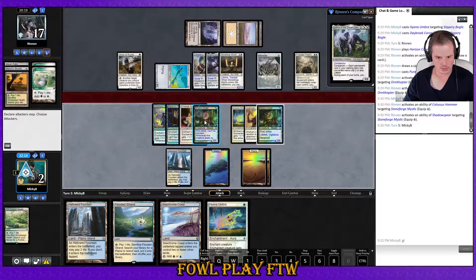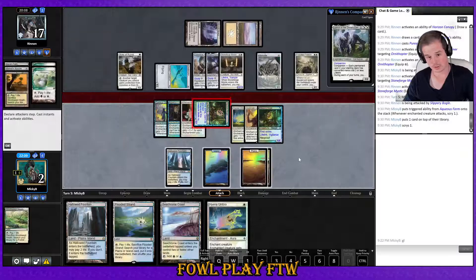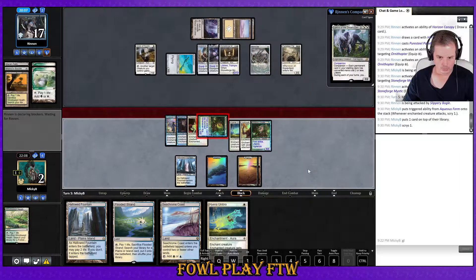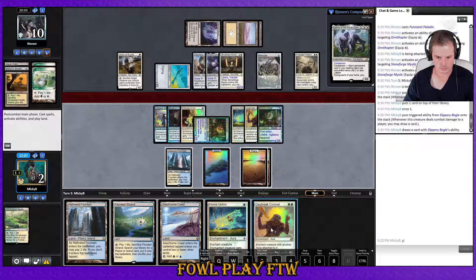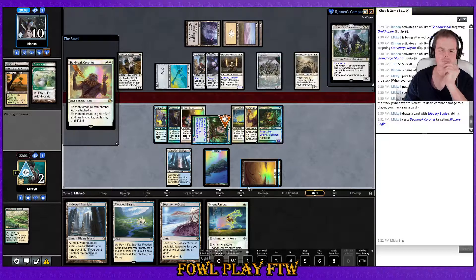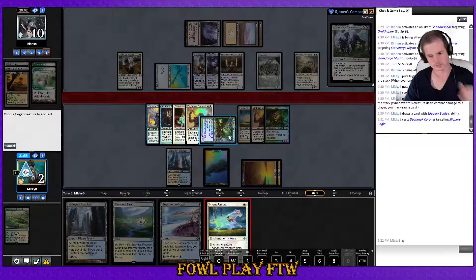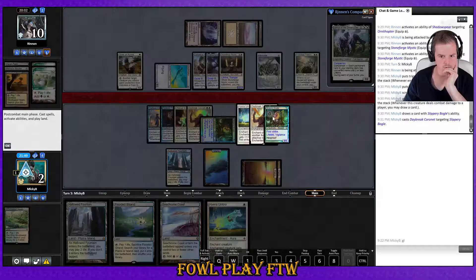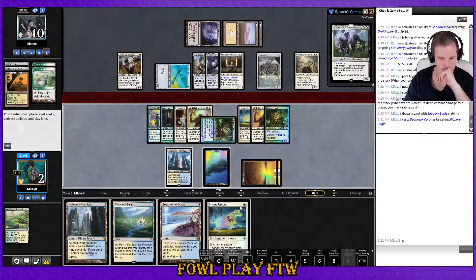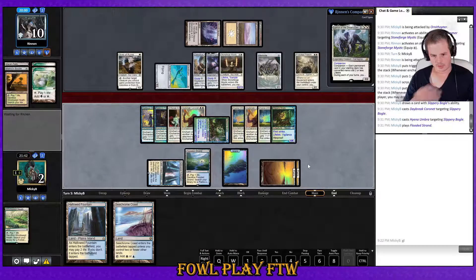Attack with this Slippery Bogle — I'll put the Hyena Umbra on my other Bogle post-combat so Daybreak Coronet doesn't fall off. I don't think I'm going to get punished here if I play Hyena Umbra on this Bogle — the other one will lose its totem armor and lose its Daybreak. Let's play it slightly safer.